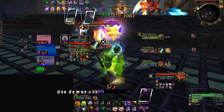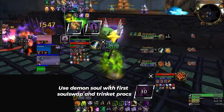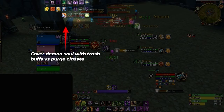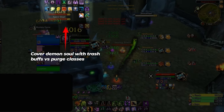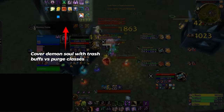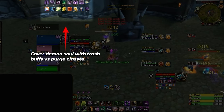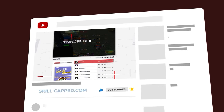With that same thought process, we're also going to look to use Demon's Soul very early in the opener so we can stack our Trinket Modifiers to get the most damage possible on our dots. Demon's Soul is purgeable, so we do need to make sure we're able to cover it when facing a class with an Offensive Dispel. Just make sure that when you pop it, you have at least a few buffs the enemy will need to cycle through if they want to take it off. If you want to learn more tips like these, check out our brand new class courses at skill-capped.com.